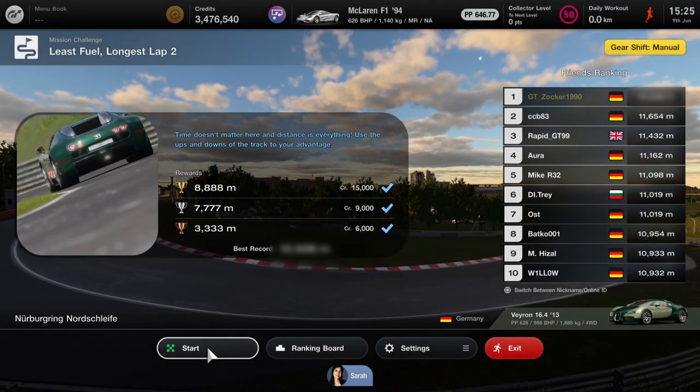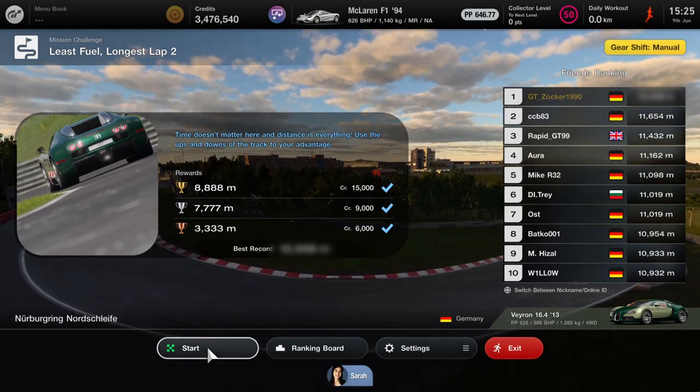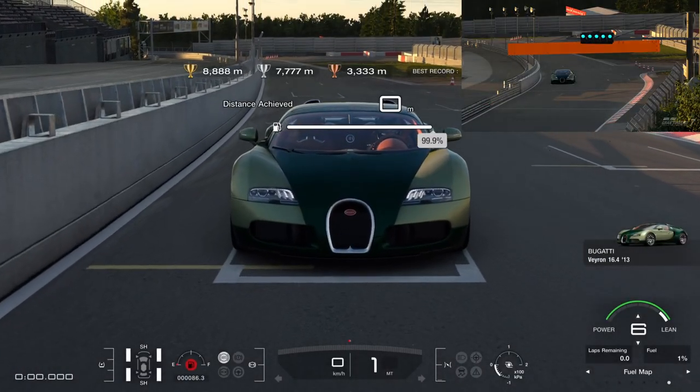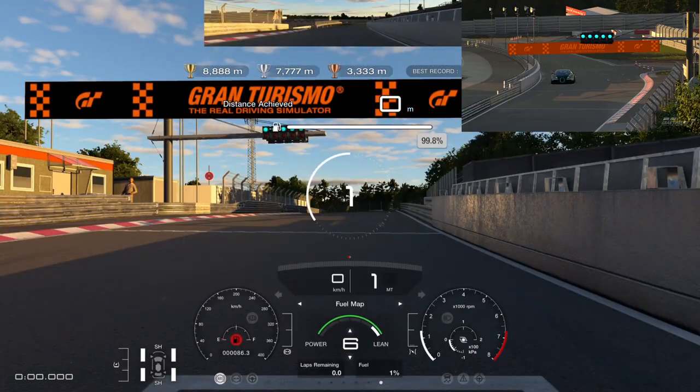Maybe the most stupid way to make it to the top of a ranking board. Bugatti Veyron on the Nordschleife sounds exciting, but it's not — because our task is to save as much fuel as possible. The first thing we do is set the fuel map on 6.